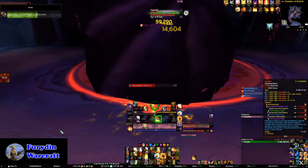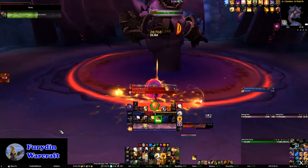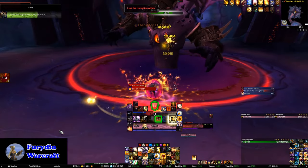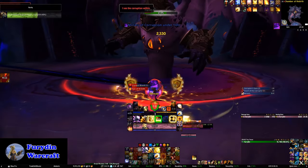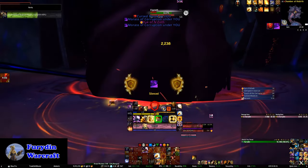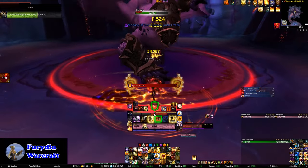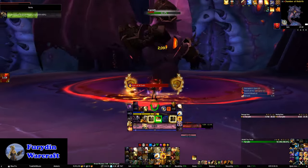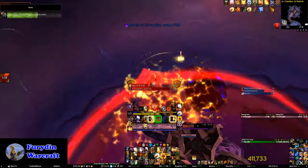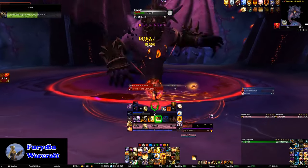Next up we have Il'gynoth, and I've got a bit of bad news for you — you're going to need to kill him four times. You start the fight on Il'gynoth, and from time to time he will target you with an ability that will drop a silence pool under you. Now if you move, you'll spread this pool about. That's not really an issue for ranged players, but for melee, you'd quickly run out of space around the boss. So what I recommend you do is stand still until the dark beam that creates the pool stops, and then move. You will lose a bit of DPS going that way, but it will make it a lot easier later on in the fight.